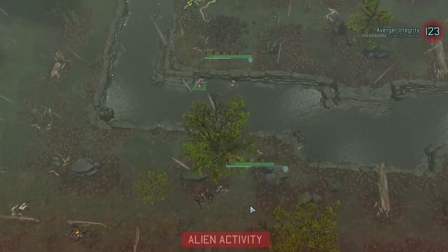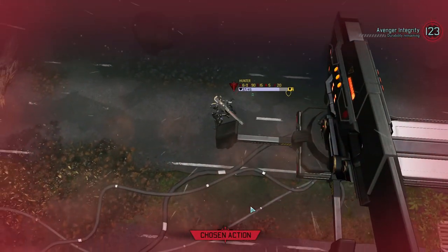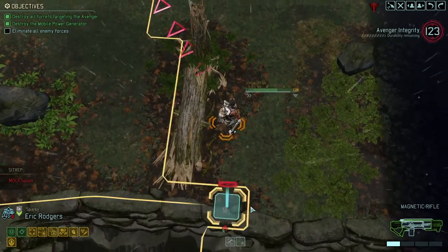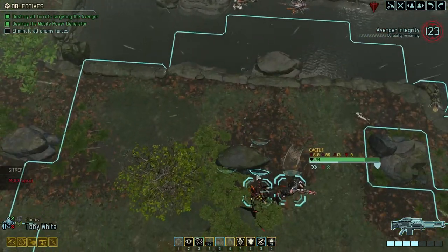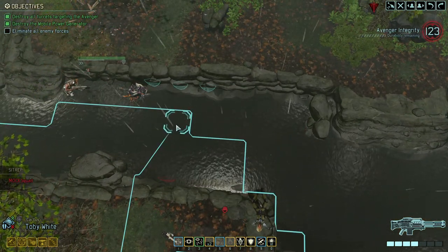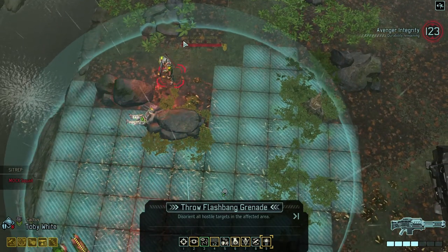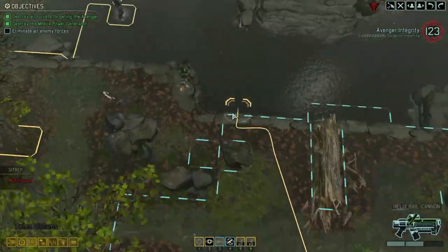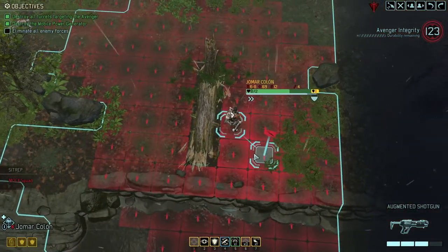Alright, good. Sparky's being suppressed — that's fine. Come out, come out wherever you are. We need Sparky to not be suppressed. Let's come up here and throw a flashbang on this guy. How did the flashbang not hit him? That's kind of annoying.